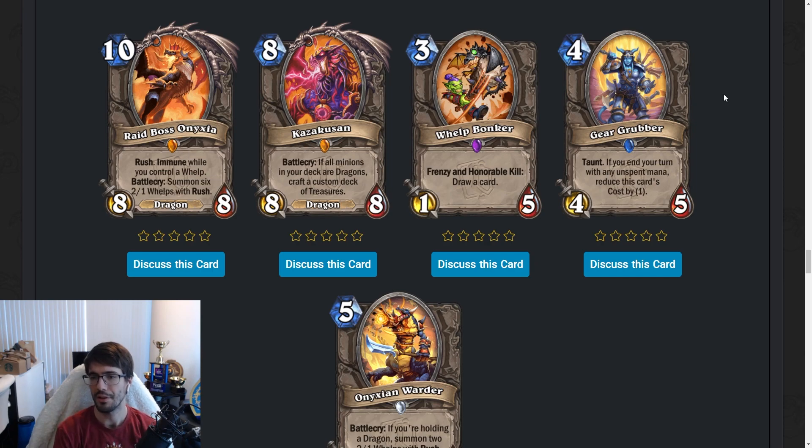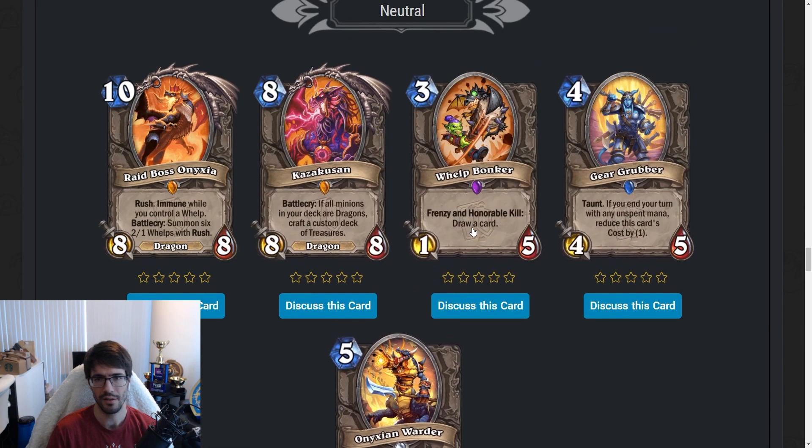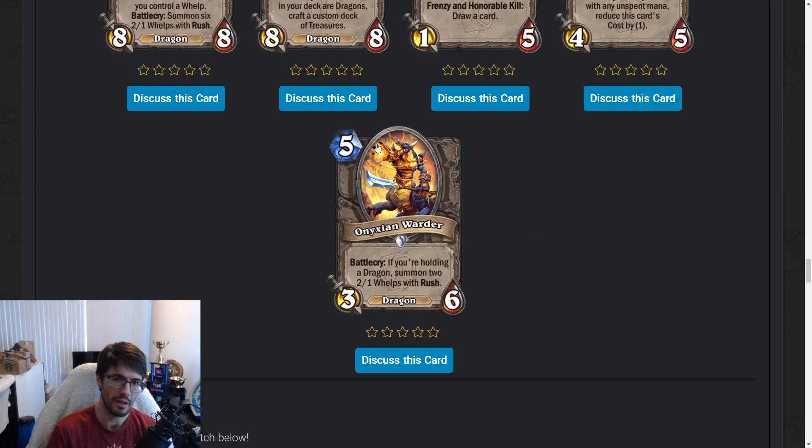GearGrabber — four mana 4/5 Taunt. If you end your turn with any unspent mana, reduce this card's cost by one. I don't like it. So it banks mana, but the extra mana only goes into this card. I'd rather just spend my mana efficiently the first several turns. More of an Arena card. Nixian Warder — five mana 3/6 Dragon. Battlecry: if you're holding a dragon, summon two Whelps with Rush. Relatively fair, not super crazy, and you have to hold dragons, which is not easy right now because there aren't that many. Meh. It's not good currently — post-rotation when we don't have enough stuff to put in our decks, this will probably see play as an acceptable way to fight for board.